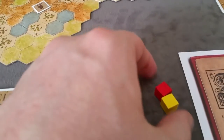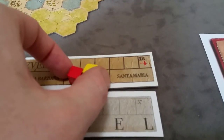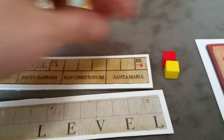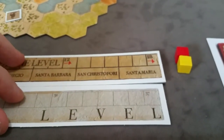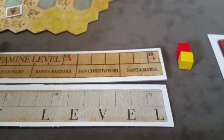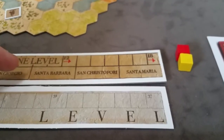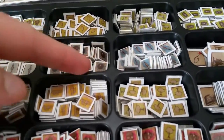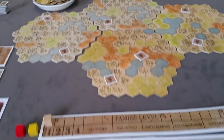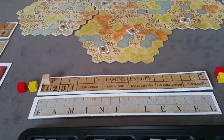One important point: players can choose the same patron saint — they're not exclusive. Multiple players can choose the same one during the city building phase when a cathedral is built. In fact, there is a way to destroy your cathedral and choose a new one later in the game. You'll also set out all the resource tokens, pollution tokens, along with pasture tiles, and then you're ready to randomize start order and place the starting city tiles.